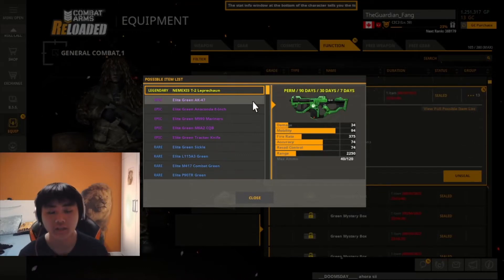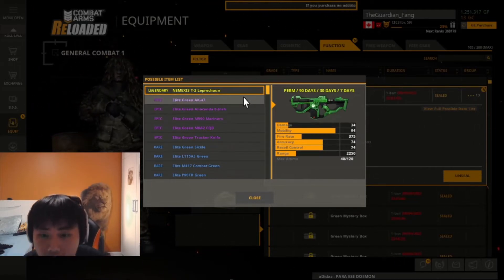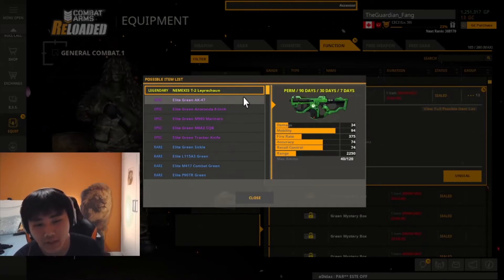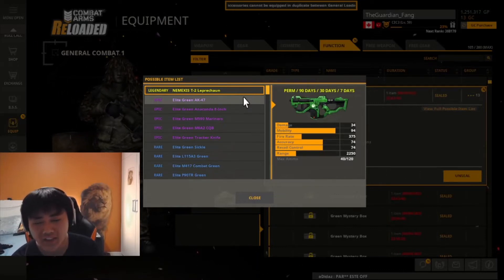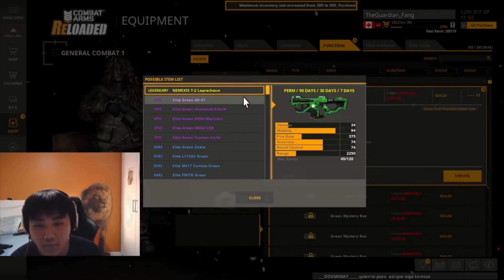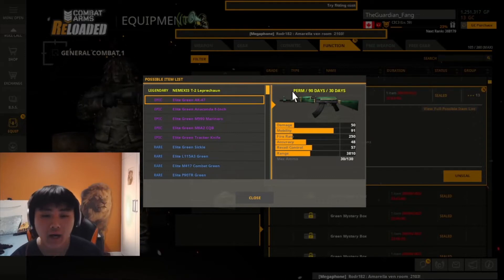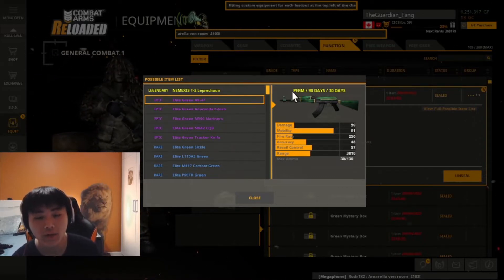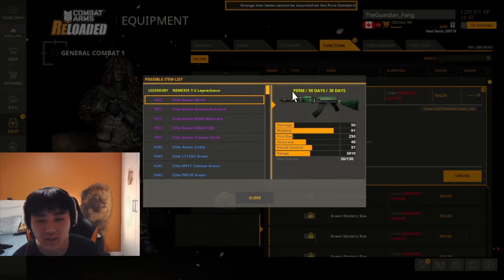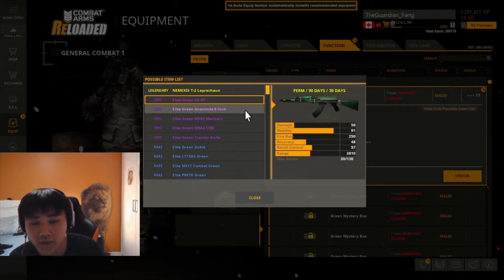So you can get items as perm, 90 days, 30 days, or 7 days. There's a legendary T2 Leprechaun — it looks good but I tested it in the classic version of Combat Arms and it's not that great. You can't add a scope, can't add attachments besides a suppressor, and it has a lot of recoil. I don't get why it's legendary; it should be epic or rare. Then there's the AQ-47 — perm or 90 days — but it has too much recoil and you have to get really close to people to get kills because the aim just spreads a lot.